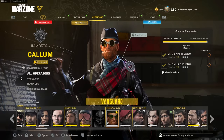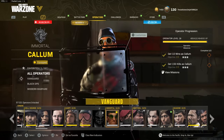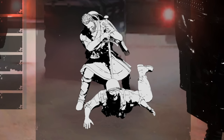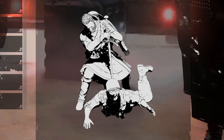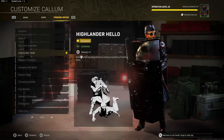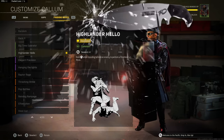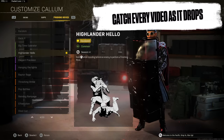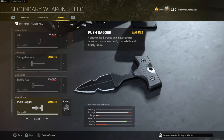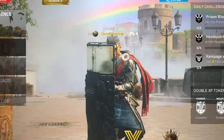Back in CoD World War 2, the execution is for the operator Colm — or Colm, I don't know, I'm just terrible at pronouncing things. The execution is called the Highlander, and as you guys can see in the picture, you are using a claymore sword from CoD World War 2. This is super nostalgic for me because back in CoD WW2 multiplayer I used to run around with the claymore sword a ton. The fact that we have this weapon as an execution means there's a possibility it could be coming into Vanguard as a melee weapon — the push daggers already returned from CoD WW2, so they might as well do the claymore sword as well.